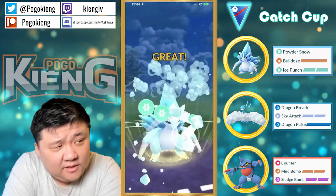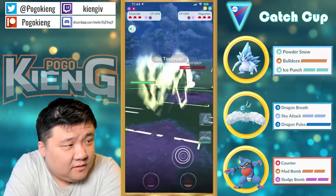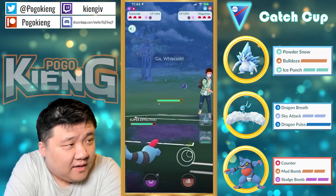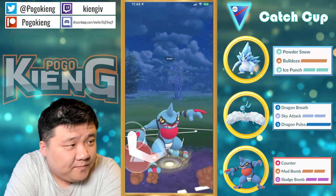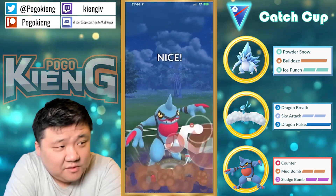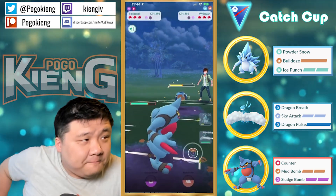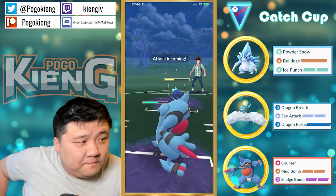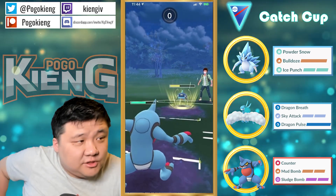Let's see if they shield — they should barely not KO the Magneton. They were very slow to switch — very nice, aggressive switch. There comes a Mud Bomb. An extra Counter came through. They're not going to shield that — interesting.